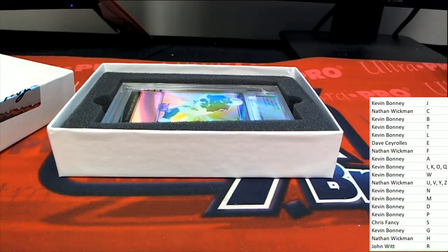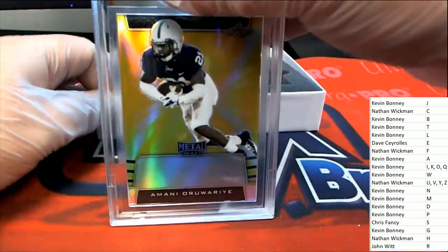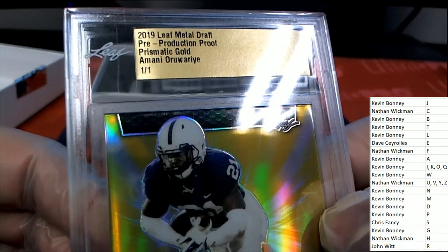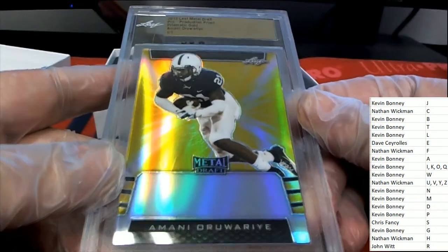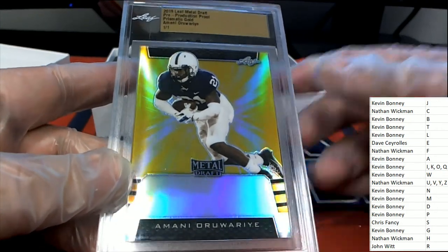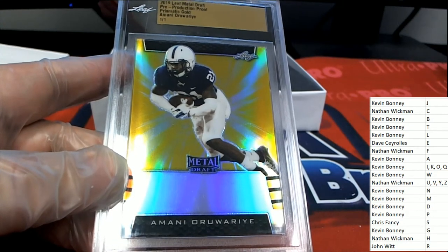Next up in the break — who is this? I'm not too familiar with this player, but it's a letter O owner who picks up this gold prismatic. Nice one, Kevin. Kevin scores the very next hit.